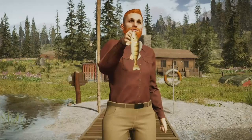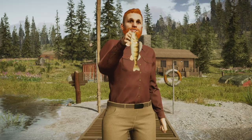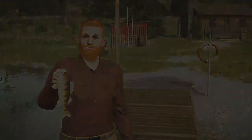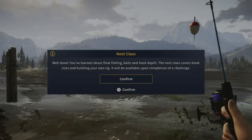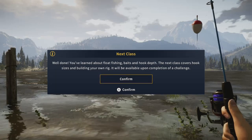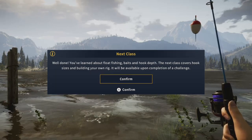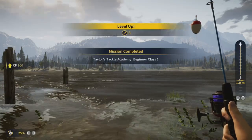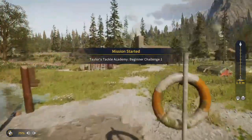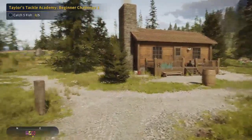We can toggle the UI for a screenshot — useful for thumbnails. Let's get this one released and continue with the tutorial. The next class says: 'Well done, you've learned about float fishing, baits, and hook depth. The next class covers hook sizes and building your own rig, available upon completion of a challenge.' We're also level three now with 100 XP. I'm guessing leveling up will give us new tackle, rods, and reels. Now we need to catch five fish.